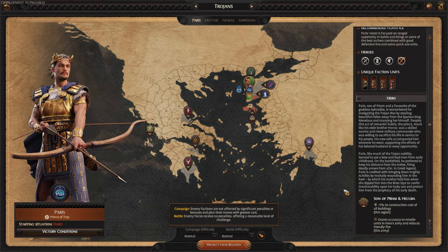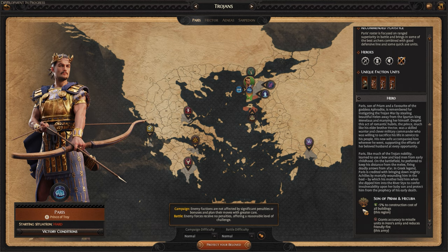As for the leader himself: Paris stole Helen away from Menelaus and started the whole Trojan War. In battle he's an archer skirmisher — focused on sitting on the back lines dishing out damage. If he gets caught in melee he is pretty useless; he can fight some light units but against an enemy lord he's likely to lose. Keep him firing from the back. He increases missile unit accuracy in his own army, reduces friendly fire, and grants minus 5% construction cost to all buildings locally.